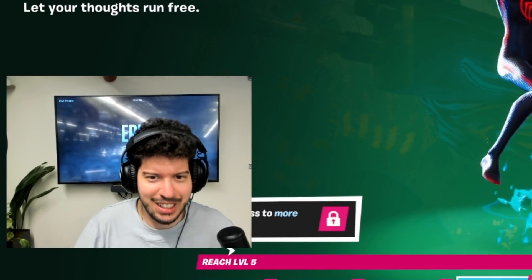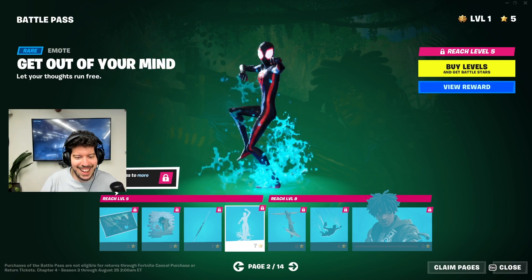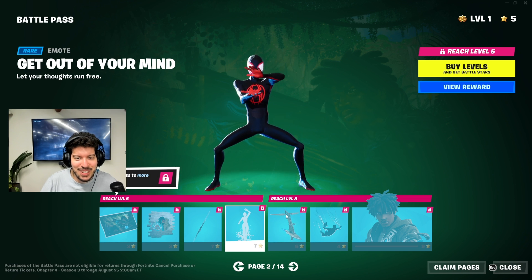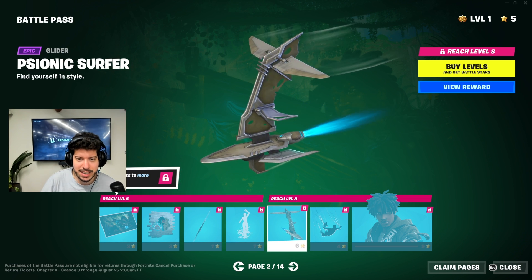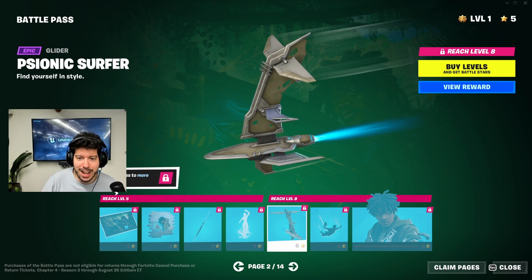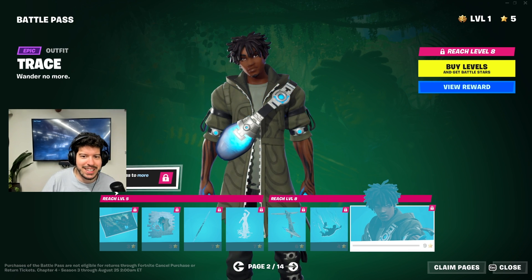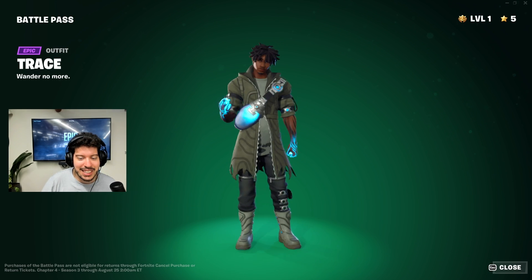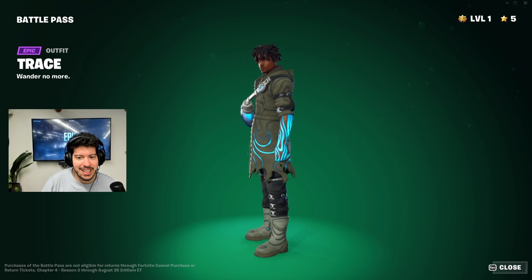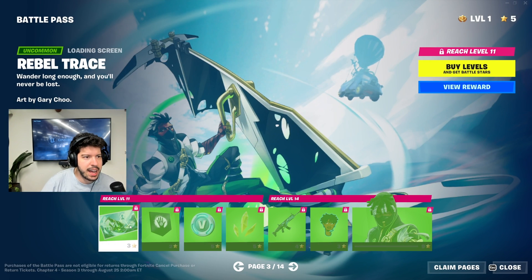We got Pyzonic Surfer next — I'm getting some Hawkeye vibes from this. We got the Flutterfall contrail, and then we have Trace. Trace looks awesome — oh my goodness, such a clean skin. I love the glowing hands. They did an incredible job.